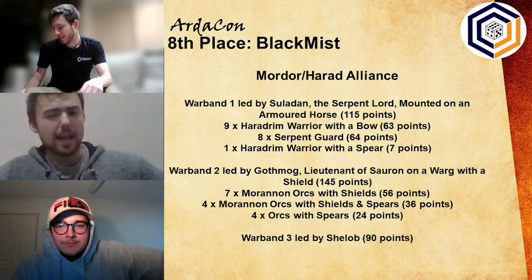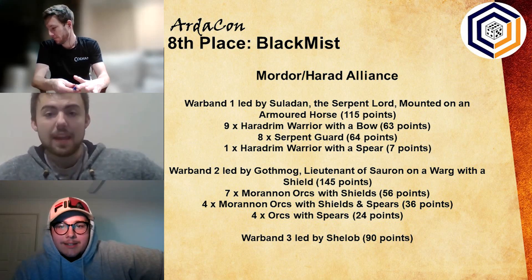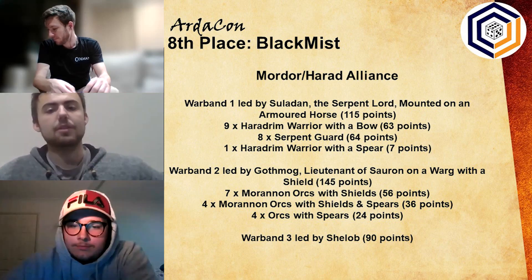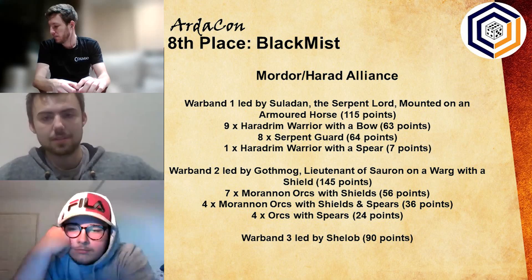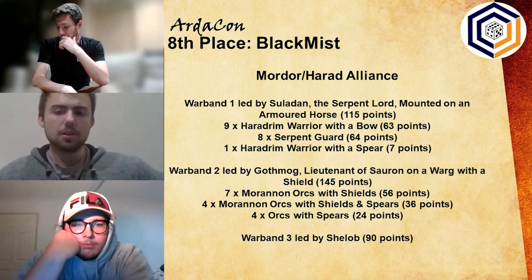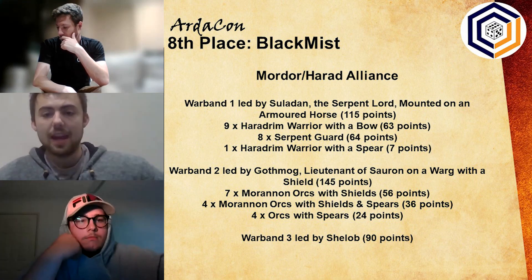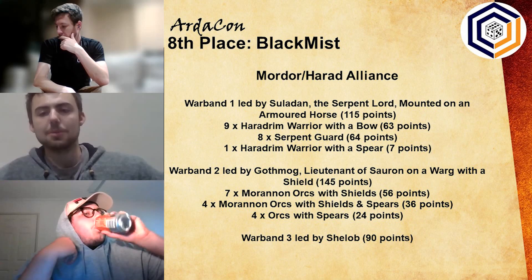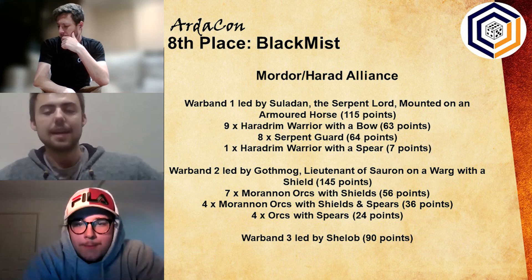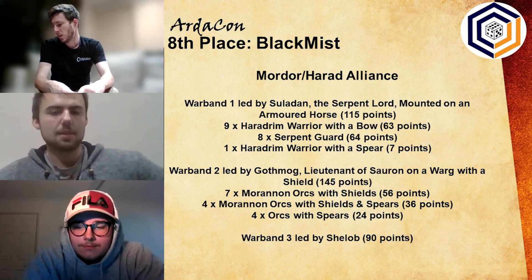Eighth place is from Mik, playing a Mordor-Harad alliance. First warband is Suladan the Serpent Lord mounted on an armored horse — very efficient. Then nine Haradrim warriors with bows, eight Serpent Guard, and a Haradrim with a spear. Then Gothmog on a Warg with a shield, leading a warband of spear-and-shield Moranons. And finally Shelob. There are a lot of really efficient models here. Suladan provides a 6-inch banner and is a Hero of Legend — for 115 points, a 6-inch banner is phenomenal. What do you guys think about this list?